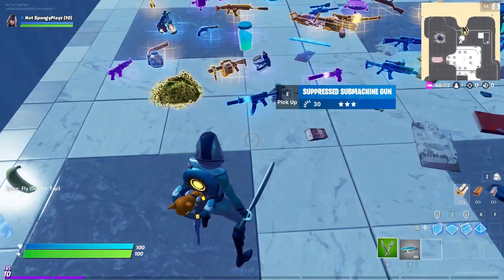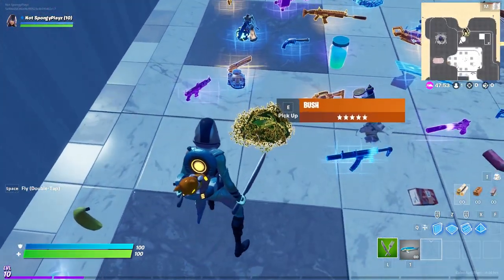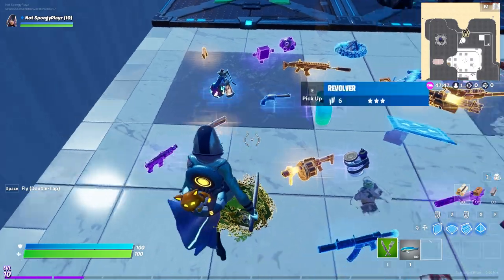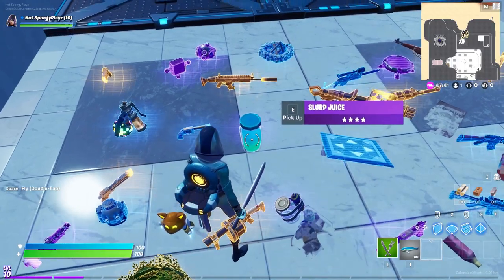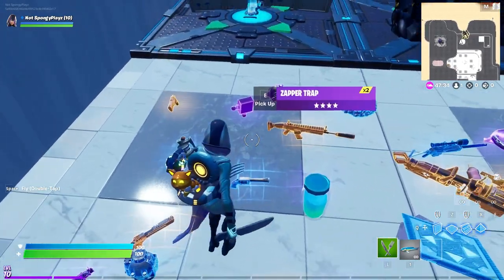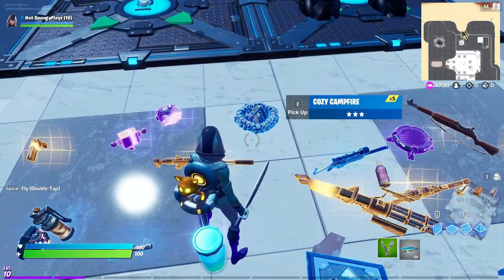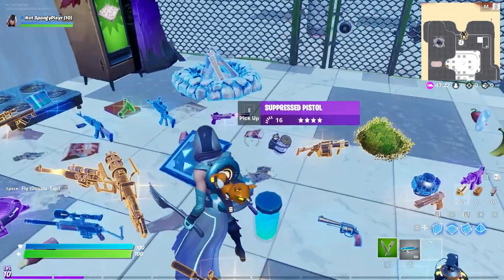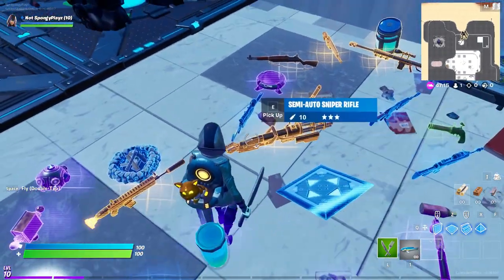We have a lot of weapons and items here. We have the blue Suppressed Submachine Gun gone, the Suppressed Pistol also gone, the Bush wearable gone, the Tac SMG gone, shield bubbles gone, the Hand Cannon unfortunately gone, the Grenade Launcher gone, Junk Rift gone, the Slurp Juice — quite interestingly — gone, that's unfortunate. The Revolver, both Legendary and blue, are gone. Stink Bombs gone, Boogie Bombs gone, Zapper Traps gone, Shockwave Grenades gone.